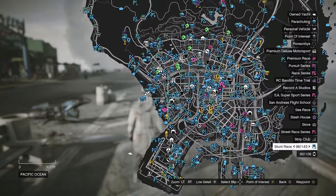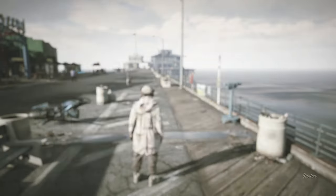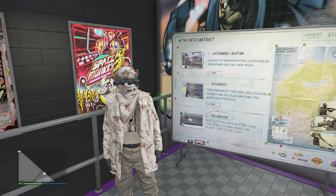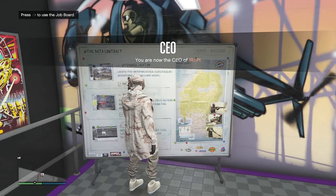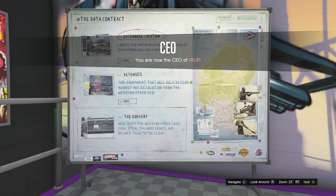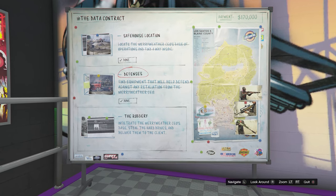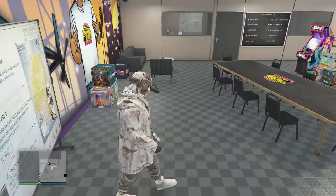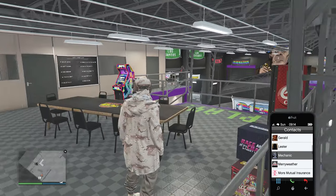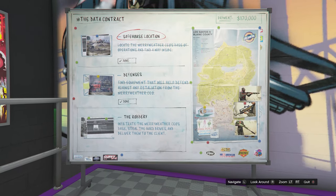Now save the outfit. After you save your outfit, we're going to head to our auto shop to get the tan duffel bag. When you make it to your auto shop, make sure you register as a CEO or an MC. Then go up to the job board and look for the data contract. If you don't see the data contract, select any contract, leave your auto shop, call Lester on your phone, and cancel that contract. Then go back to the job board and keep doing that over and over until you find the data contract.